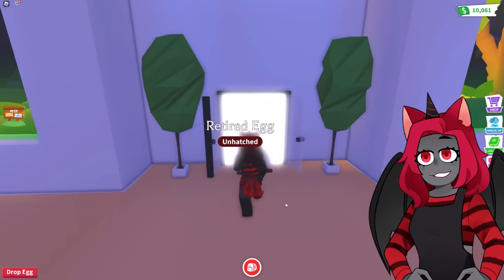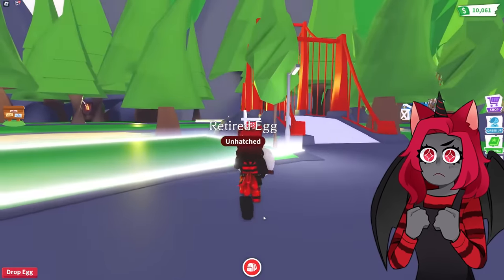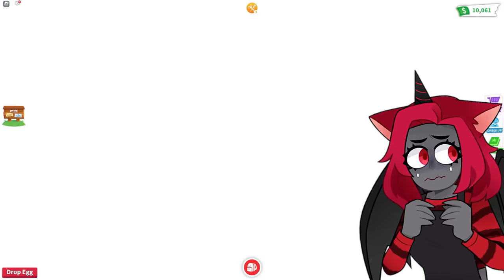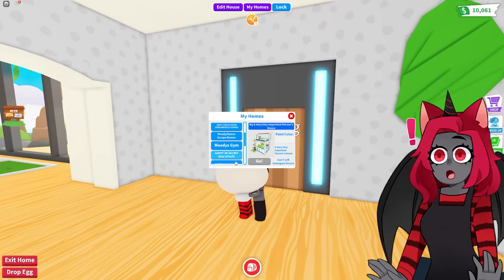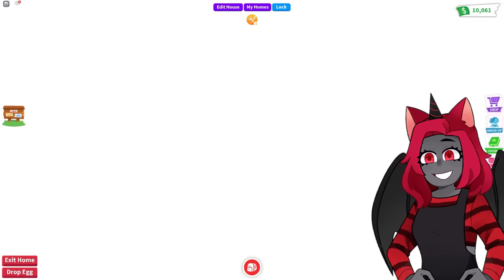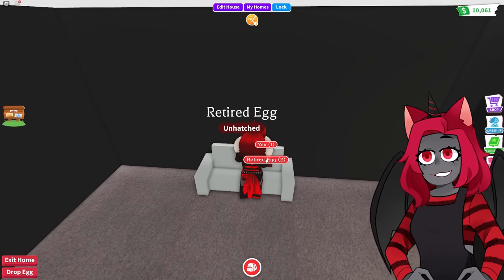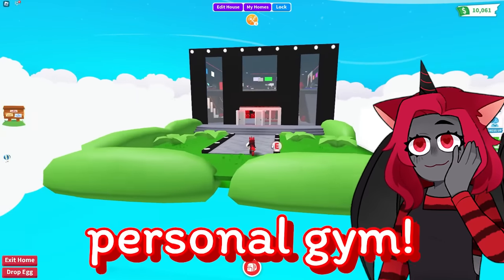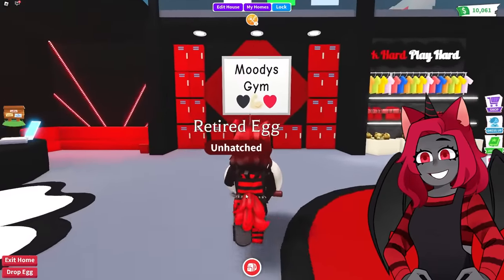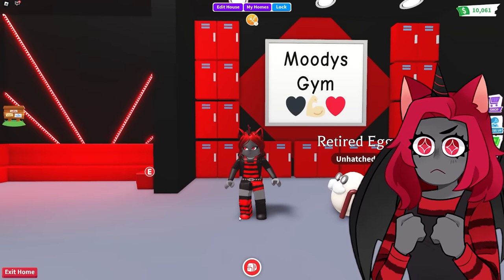Let's get to the main course of this video. Jasmine has helped me create this amazing home that I am about to show you. This is the house I'm supposed to be showing you. We are not going to the salon because we are going to my new personal gym. Hello — I have a whole gym now. This is Moody's gym, where I can work out and do all the exercise I want.